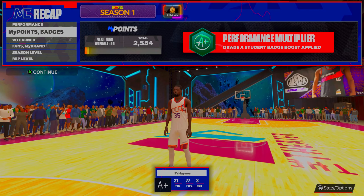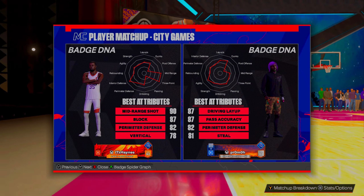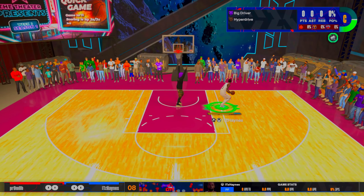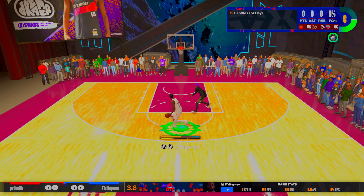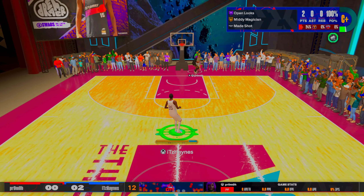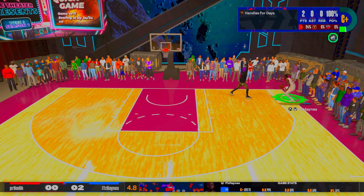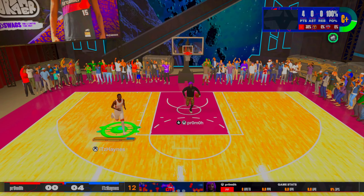In gameplay number two we're going against another 6-foot-10 — he's decent, got a decent perimeter defense. I thought I could get around him but he was actually at his controller so I had to abort mission. But guess what — he put his hands up, so the mid-range is down. Hall of Fame Open Looks means you gotta put a hand up because that badge is absolutely insane. Got a little hesitation, crossover, easy dunk.